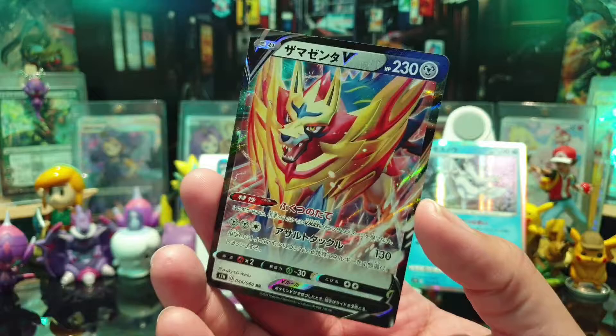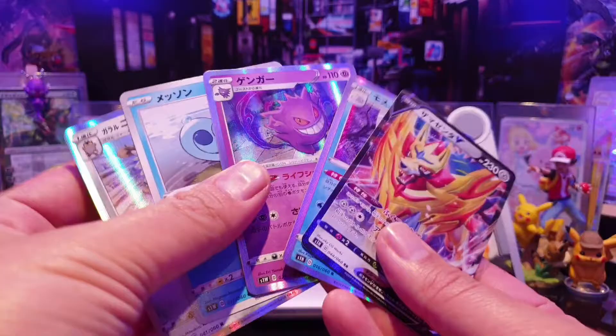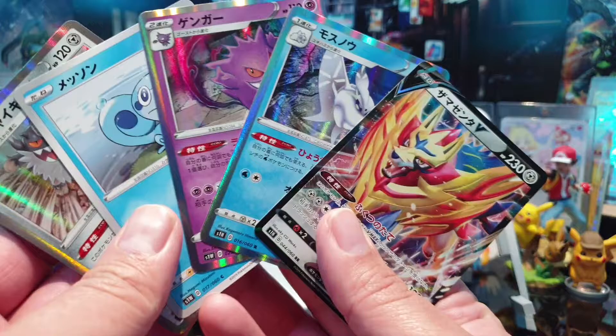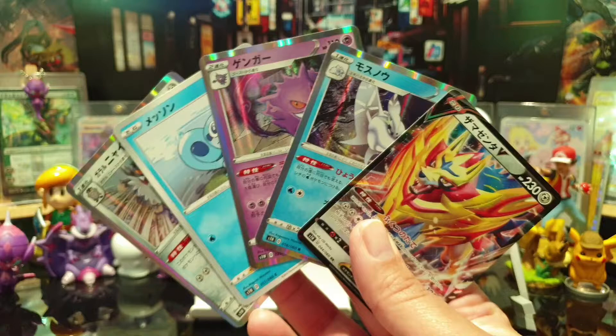Zamazenta — fantastic! Alright, so we've done alright. We've got four hits — no, five if you include Sobble. So I got more hits! Yes you did. I think — no, I win, actually. Let the viewers decide! Viewers, you decide who got the best packs — Nahal or me? Gengar's always an awesome pull. Vote me! Hope you've enjoyed this video. We'll probably open the packs from the third box at some point too. We'll see you guys soon — bye!